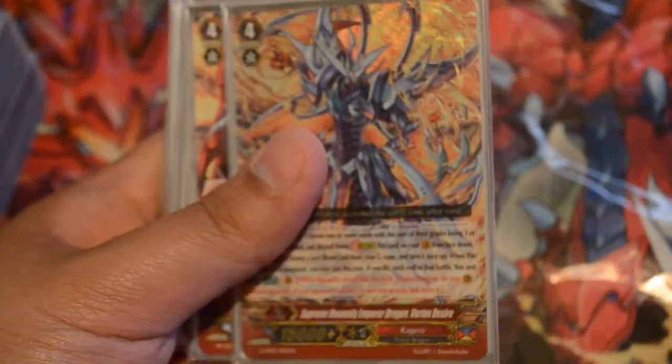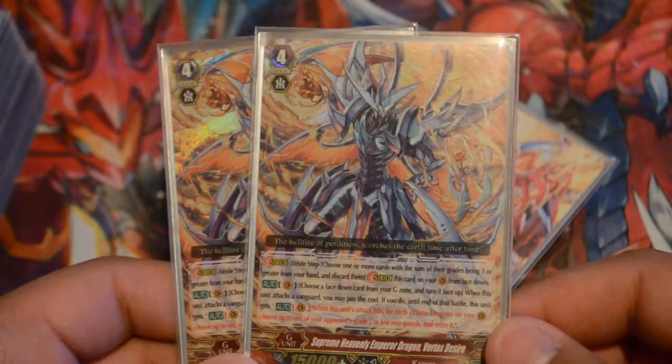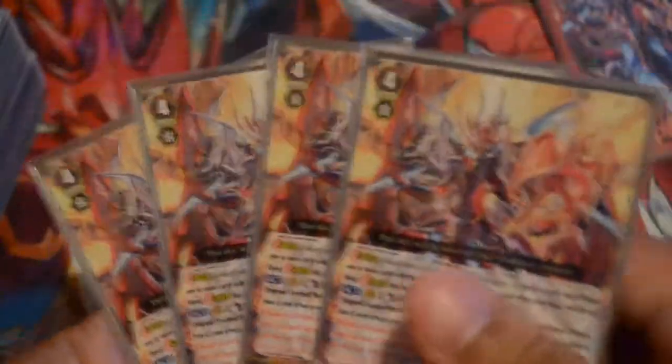Let's go over the strides. We play two of the Supreme Heavenly Dragon Vortex Desire — he is your first stride. When he attacks, you have whatever is in your vanguard circle, one or two, you retire those units, then you just play a dragon and choose one. And we play four of the Aces, because why not — for versatility and options.